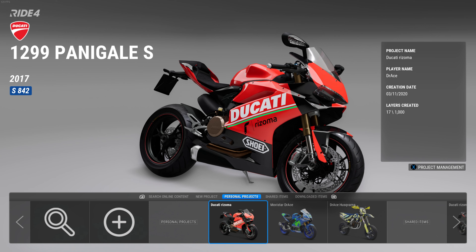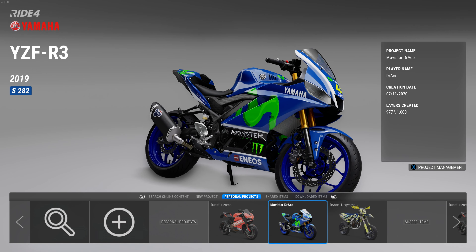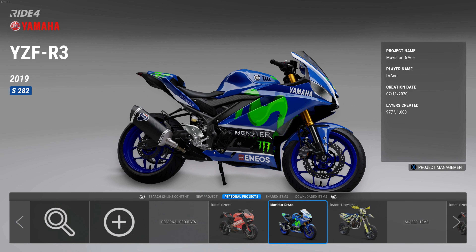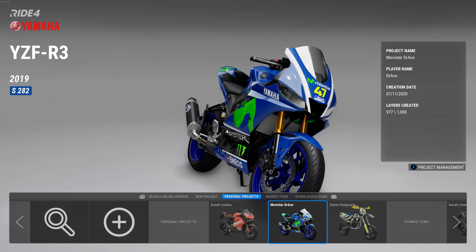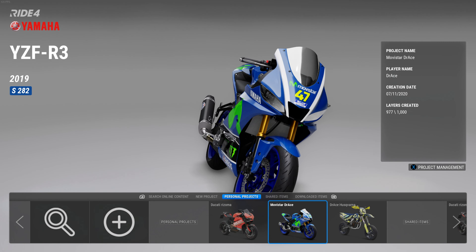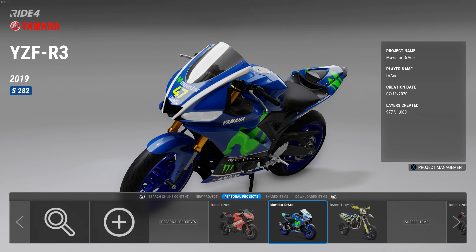I've made a couple of bikes over the past few days on Ride 4 and I wanted to see what you guys think and what you'd like me to make next. I really enjoyed making the Movistar Yamaha — this is on an R3 bike. I took a lot of time getting it right, looking at images and trying to replicate it. I ended up using 977 layers out of the 1000 you're offered, but I put my own racing number on it because it is the Movistar Doctor Ace.